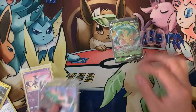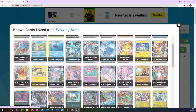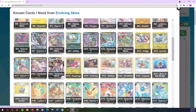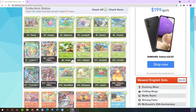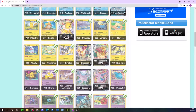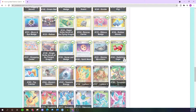We can check off the Leafeon V and the Raikou V — Raikou is number 110 — from the master set list. The ones with check marks are the ones I have. Still a lot of stuff to go; I've only opened certain packs, but we're knocking away at those common cards. Got the Garbodor V-Max of course — keep going, where's the good stuff?